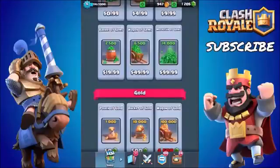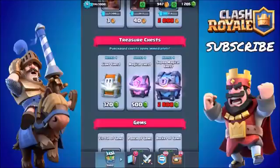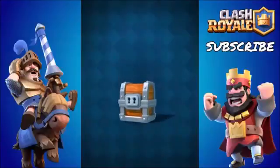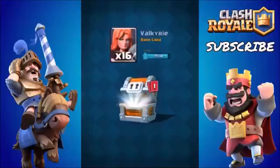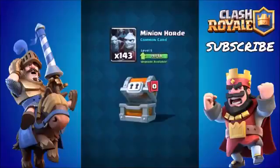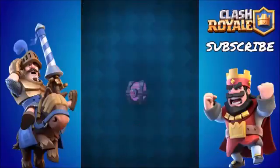We've just received our 1,200 gems. You have the choice to buy gold of course, and you can even spend it on another app, maybe even Clash of Clans. We're going to go ahead and buy ourselves one of these giant chests. We've got a couple of cards, almost 1,200 gold, we've just unlocked the freeze spell, we've got another one which is great, a new level to the Valkyrie, and we've got 143 minions — not bad. Let's go ahead and open a magical chest.